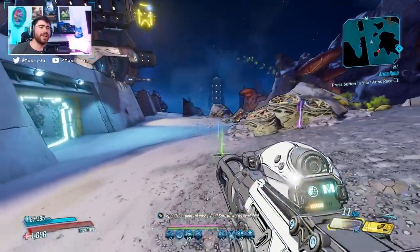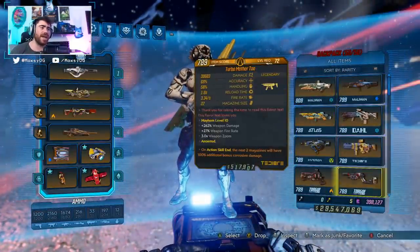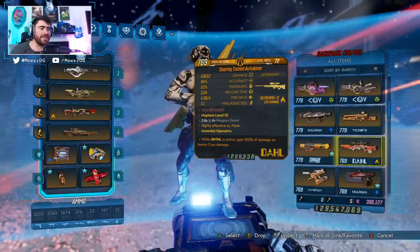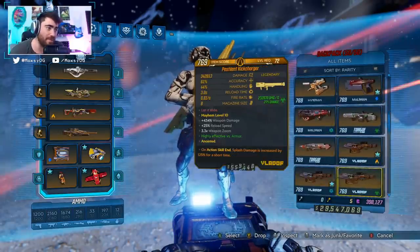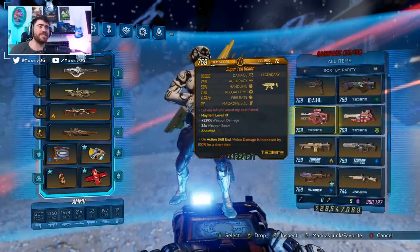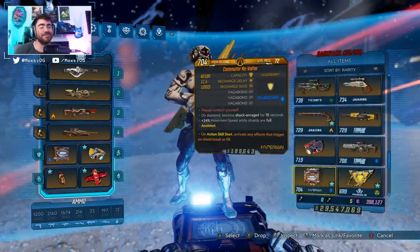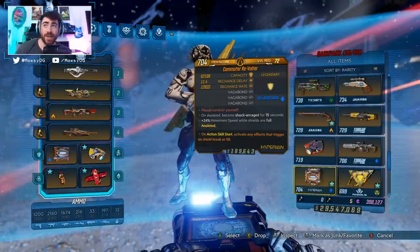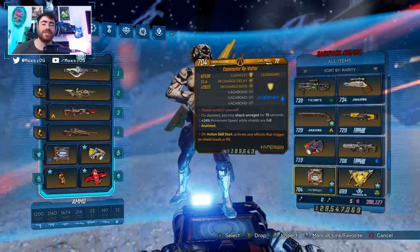That's it for the top 10 worst legendary weapons list. I tested so many things — the Sage, the ASMD, the Occultist, the Bright Side — and they were good enough to not make the top 10, which shows just how terrible these weapons are. The 10 Gallon and the Alchemist do enough damage to avoid this list, and those are horrible guns. Let me know what you think the worst gun in Borderlands 3 is. Hope you enjoyed the video — Happy New Year, take care, peace.